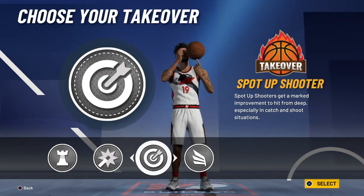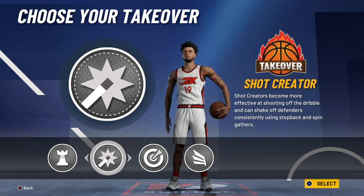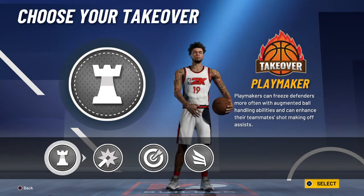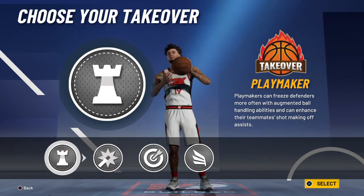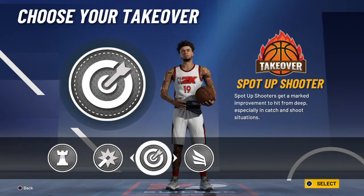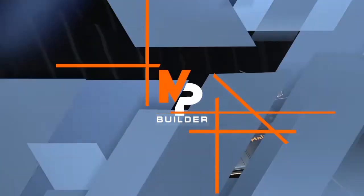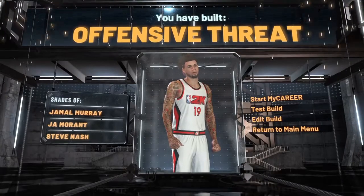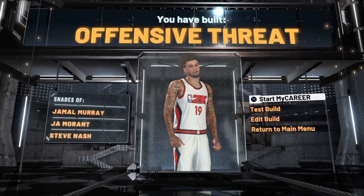With how this game is going, sharpshooter just is the most dominant takeover by far. Slasher — there's no point. Playmaker is probably the second one I would choose, just because your teammates can green so easily off that takeover, and if you run flashy passer it can be really insane and win you a lot of games. But sharp can also win you a lot of games just by greening threes over and over, even hitting whites. So yeah, this is the offensive threat build in NBA 2K21.